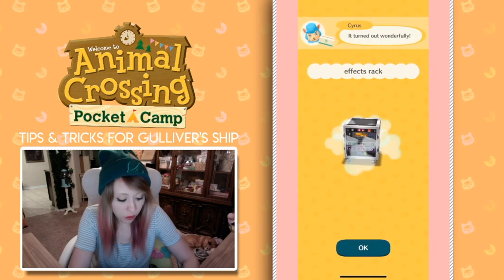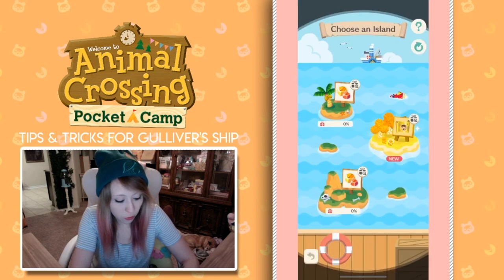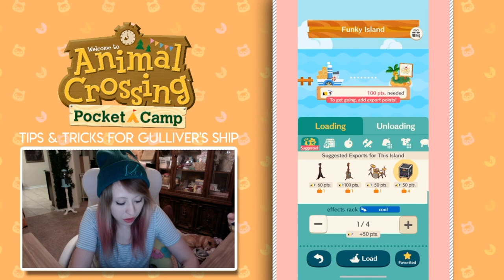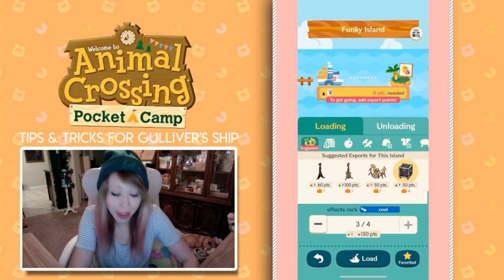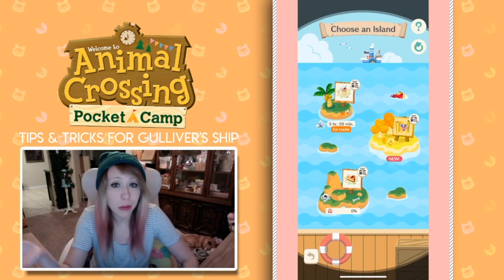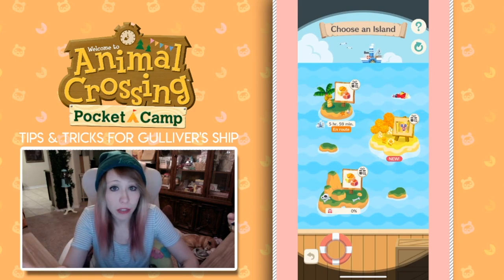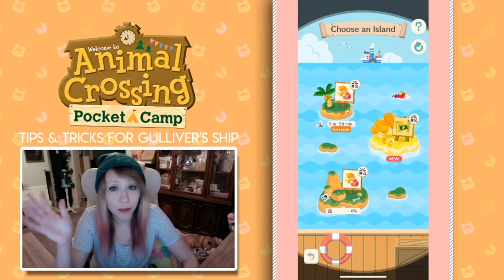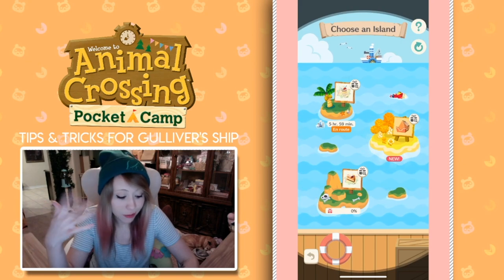So let's go ahead and craft three of these effects racks. Once they're crafted, collect them and mosey on over back to Gulliver's dock and add the effect racks to the export. Now it's going to take six hours until that comes back. But that's what I'm going to keep doing to gain all these snacks I can use on my civic villagers — just keep crafting these effects racks. That's not a high cost of crafting material, so I'm good with that.